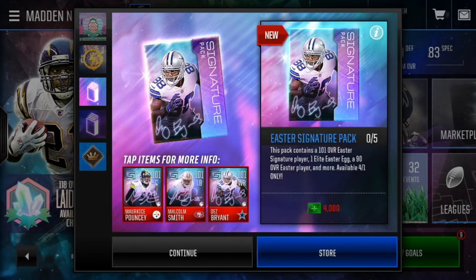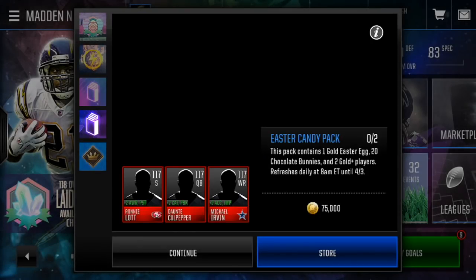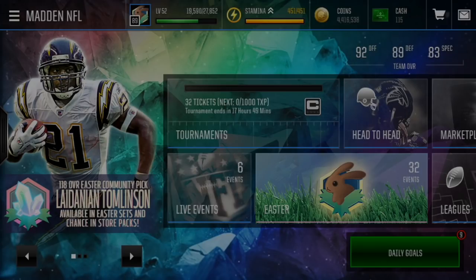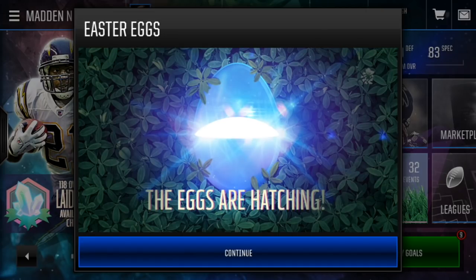Easter signatures! Oh my gosh. I wish I could open them, but I can't. Easter signatures — those are awesome. And then we've got Easter candy packs, of course. Crystal legends and the eggs and everything. So we get to open our eggs and everything right now.